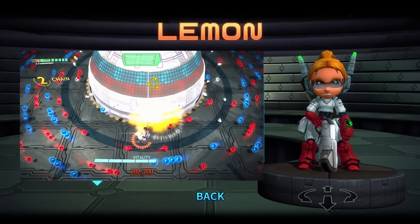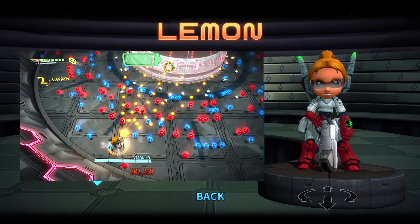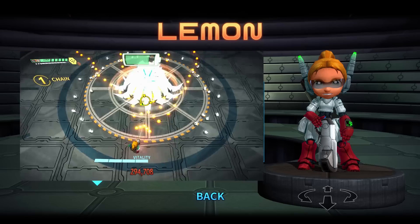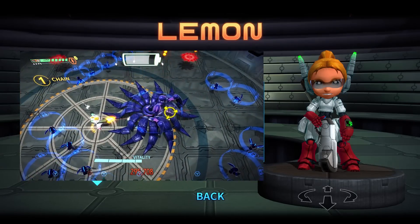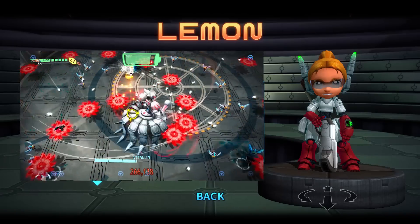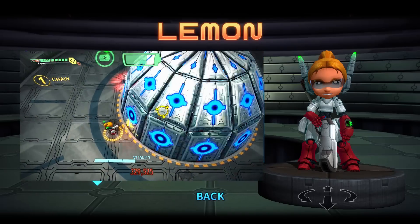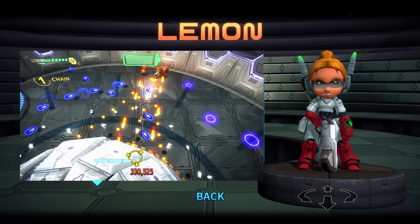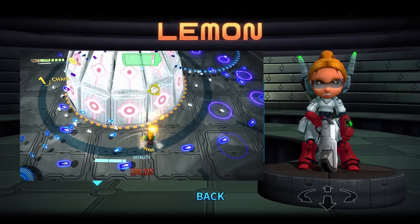Moving on to Lemon, her spread shot is generally useful throughout the entire game for taking out small enemies, but because it's a spread shot it doesn't do as much damage as Cactus. You have to get up close and personal almost like a shotgun to deal full damage to a boss. Her secondary rockets are decent, but they stop at the very first enemy. However, because her secondary is ammo-based, you can fire one rocket then switch back to activate invincibility frames again to dodge attacks and reduce cooldown.